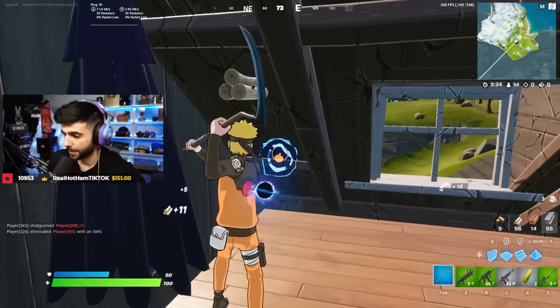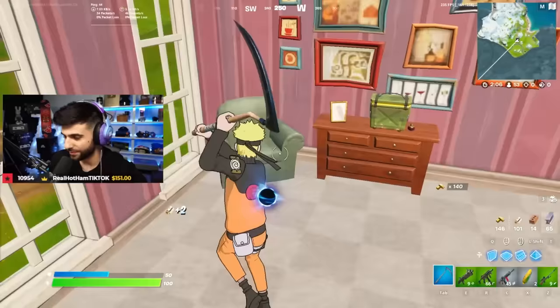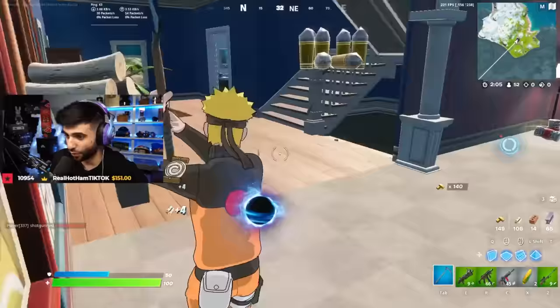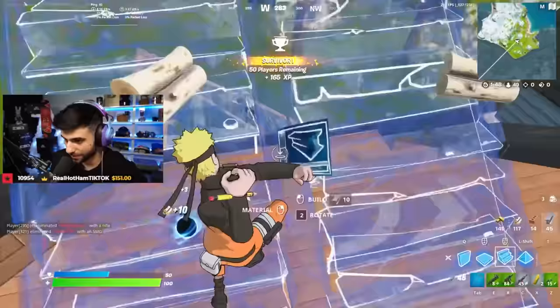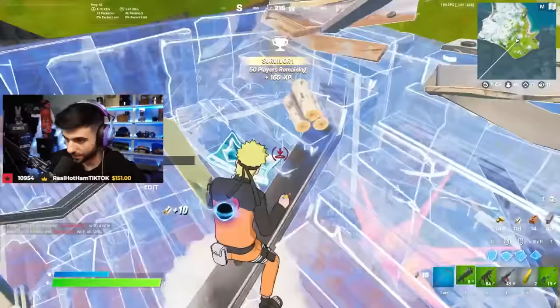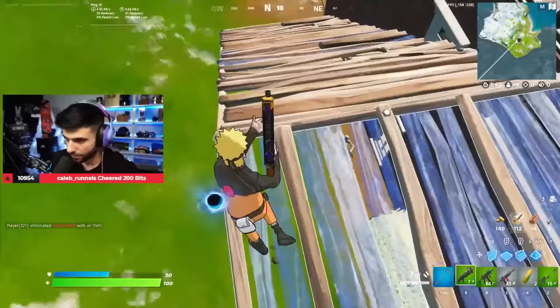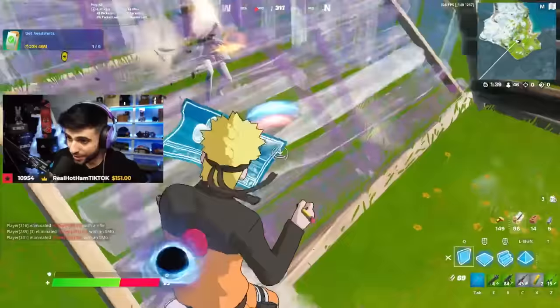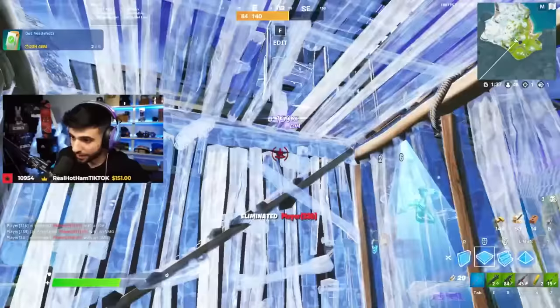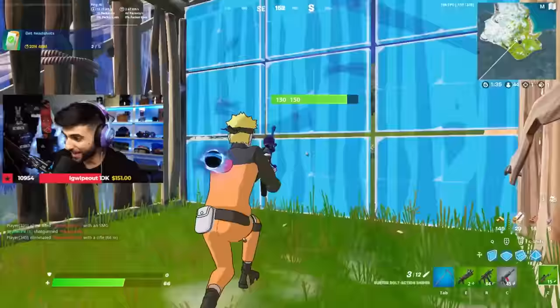And this is the MK7 assault rifle. If you hold your crouch, you can slide. Like, that's going to change so much. He just slid mid-fight. That was actually kind of nuts.